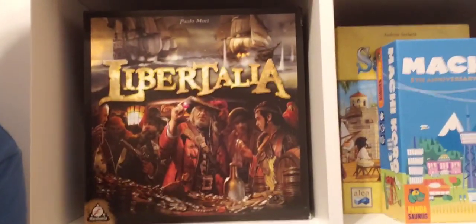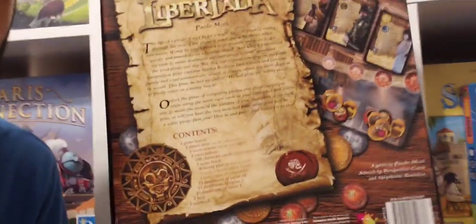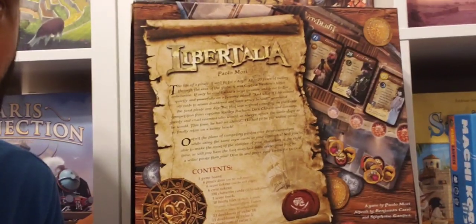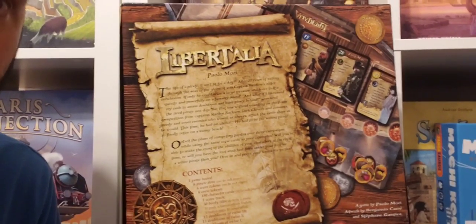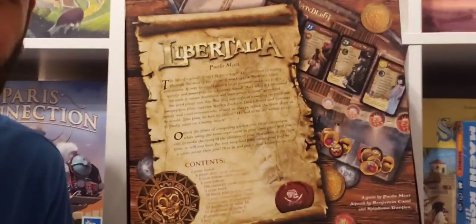First on Shelf number 7 we have this game here, blocking those in behind, and that would be Libertalia, designed by Paolo Mori. This is a pirate-themed game with character or role selection, very akin to games like Citadels and Mission Red Planet. In this game you have tons of characters — you have 30 characters. It's a very simple, light game. It's a set collection game, really.